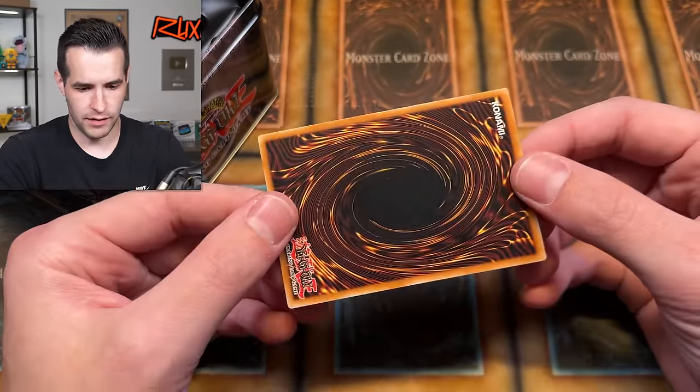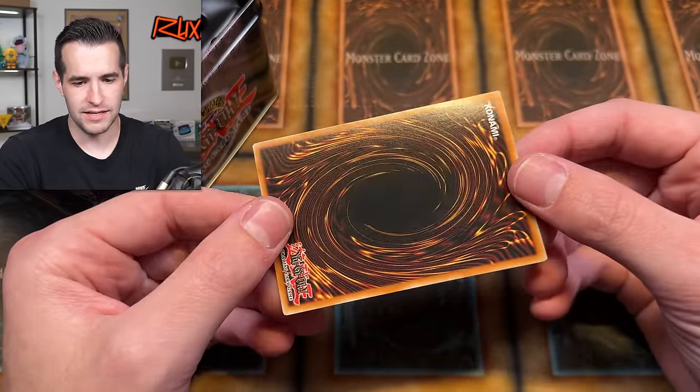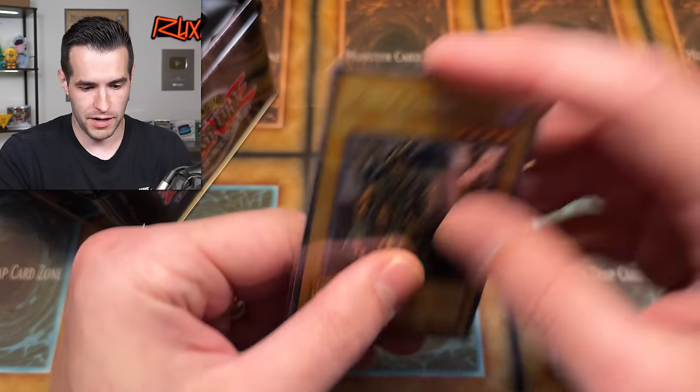That seems like something that was already there — definitely a bend. I might send it to PSA anyway; it'll probably get like a 10 and then get a six because of that centering and scuffing. Those really light bends significantly dock the grade, which is fair. We have all the packs out now. We are kind of getting our butt kicked, not going to lie. Bent promo — slight bend there. We have not pulled a foil yet.